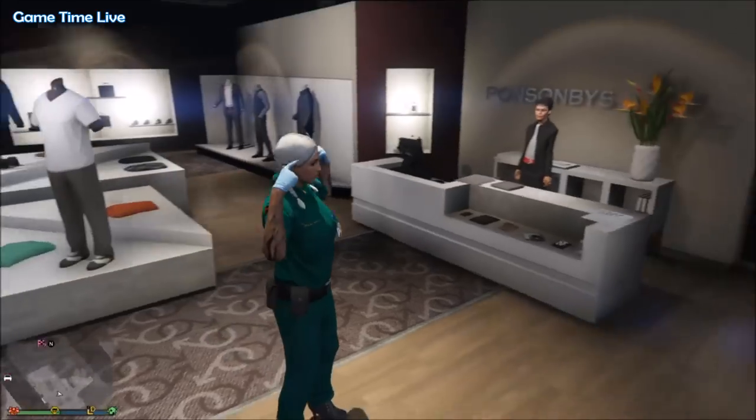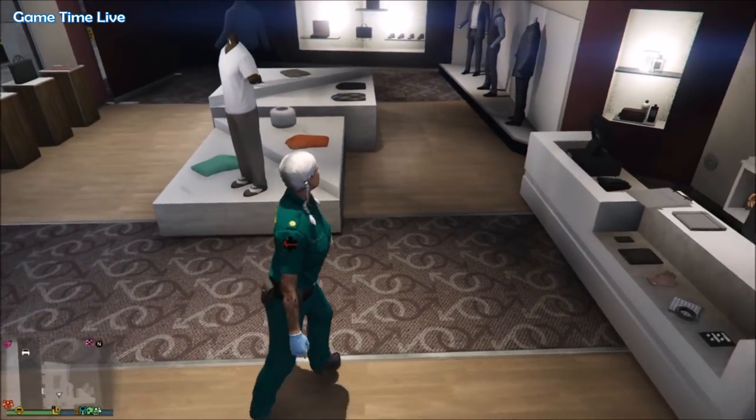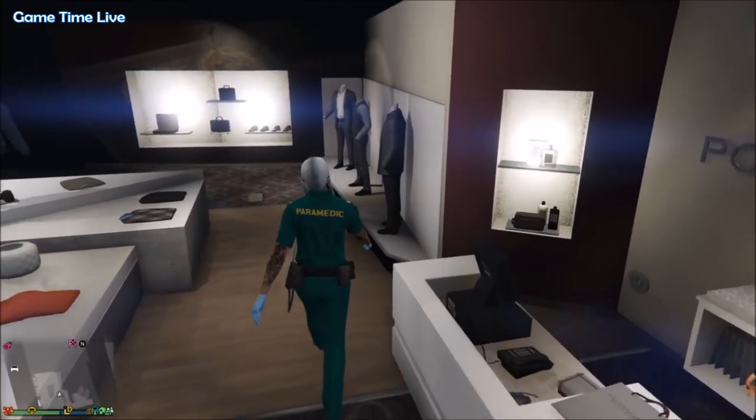So once you have this paramedic outfit right here, the green one with the belt, these pants will allow us to merge the team pants with the shoes.